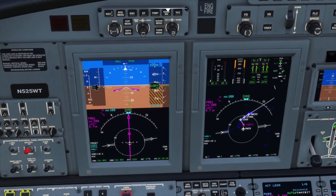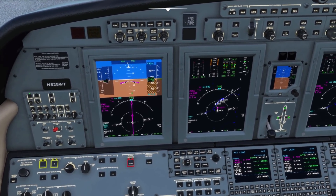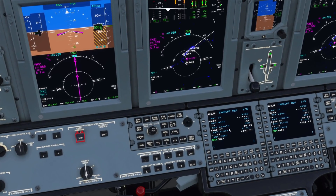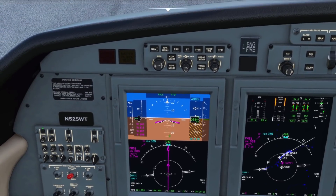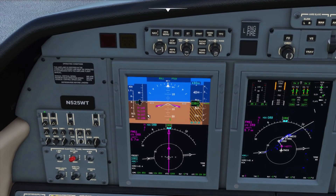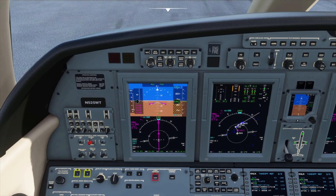We also have a change in format to the Mach number, which we're not going to see since we're on the ground. Another change is the V speeds — if I go to Performance > Takeoff, I have the perf init and takeoff reference stuff all calculated out. If I hit Send, you can see the numbers are a lot bigger because we removed the V-ref and approach speeds, since you're not going to need those for takeoff.